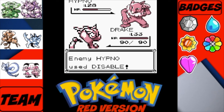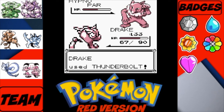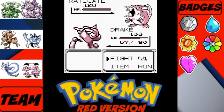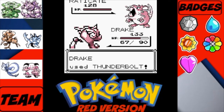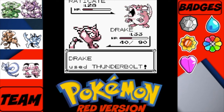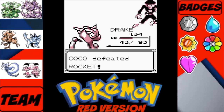The fight is underway. He's got yet another Raticate — nothing we can't handle — except Hyper Fang, which could be dangerous. We use Thunderbolt to wipe the Raticate out. Wasn't expecting a level gain there. And with that, the Rocket is down.